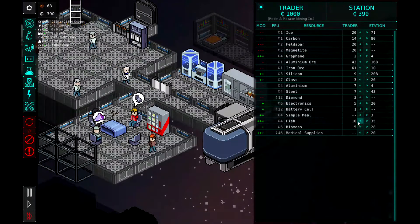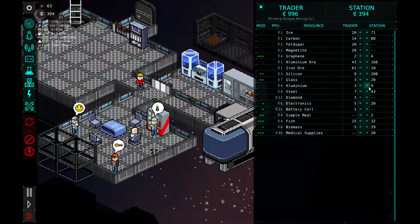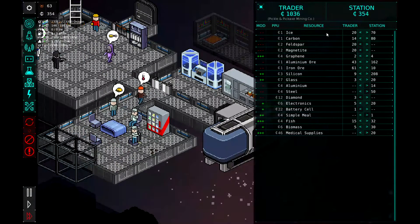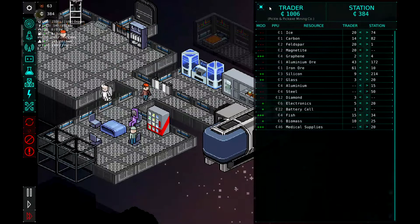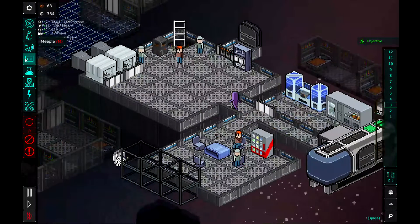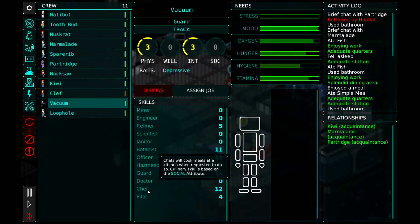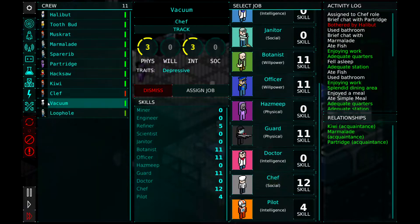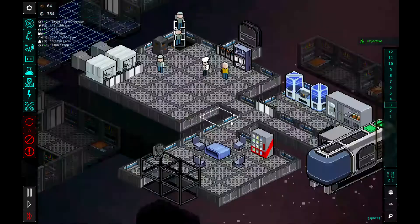Buy their simple meals. Sell them some fish. And then aluminum — we'll buy some aluminum off them. Buy some steel. And that looks like that's done — we can sell them some biomass. What we could also do is look at Vacuum. Does anyone have any cooking? He's got 12. We're going to switch him off security guard and put him as a chef, so we can start to make some simple meals. Simple meals take two fish, and I got it set at infinite. That gives them a small mood bonus over raw ingredients, so that'll be nice.